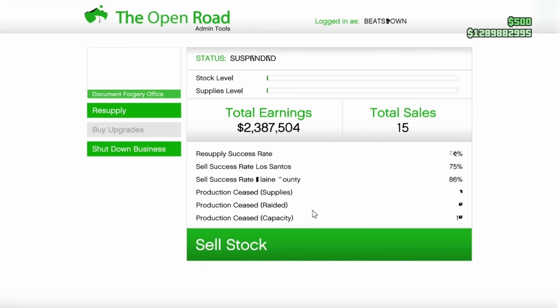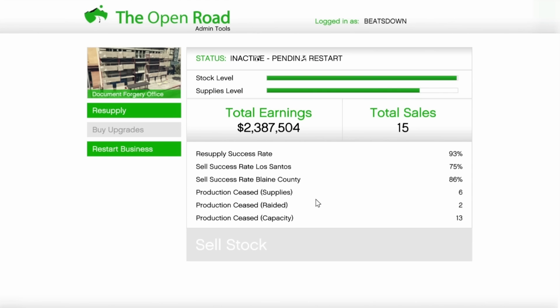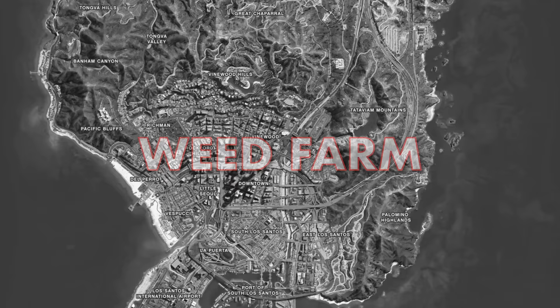First, the Document Forgery business: no locations are good — they all suck because the business itself sucks. Don't ever buy this. Ever.